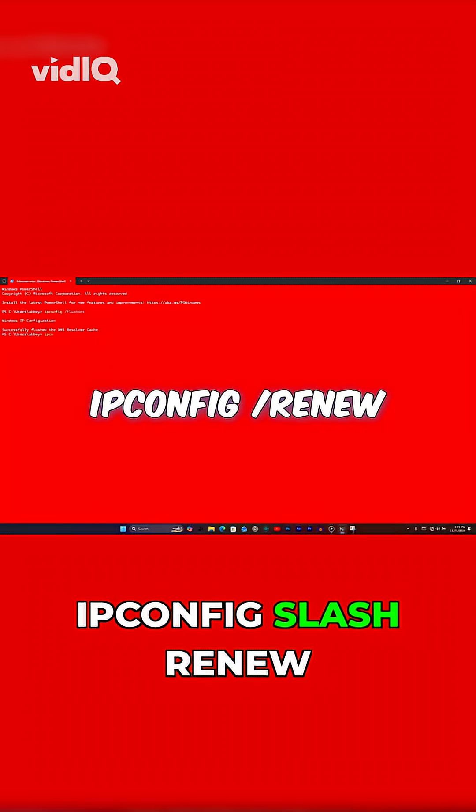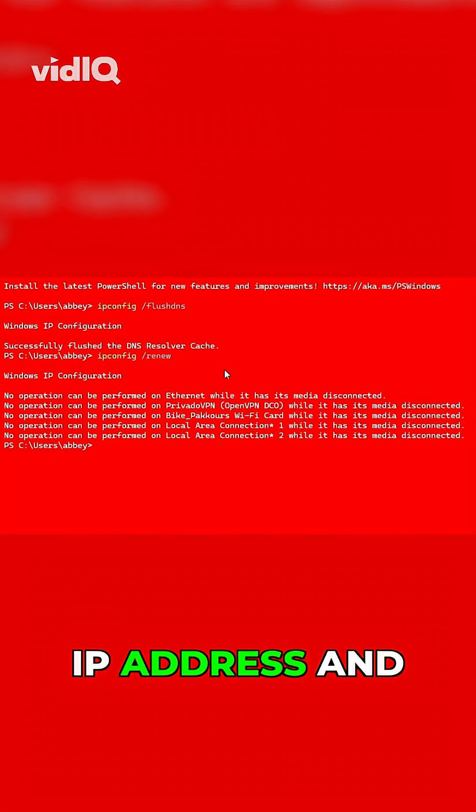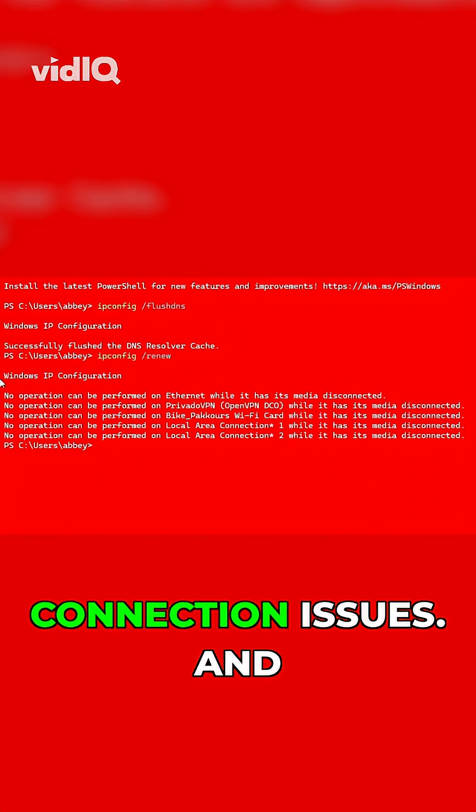Still in terminal, type ipconfig /renew and hit enter. This refreshes your IP address and can instantly fix connection issues.